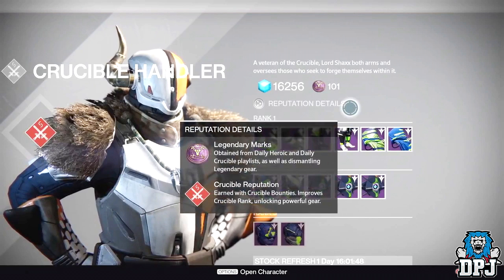We get a basic description of how you obtain legendary marks, which take over Vanguard and Crucible marks. You can also see that Shax has legendary Ghost shells, though it doesn't say what's needed to obtain them — I'm guessing it won't be much different from the armors. He offers three ranks: Rank 1 offers gauntlets, leg armors, and class items; Rank 2 offers Ghost shells and what I believe is a chest armor; Rank 3 offers helmets. I'm guessing it will be the same structure across the board for all characters.